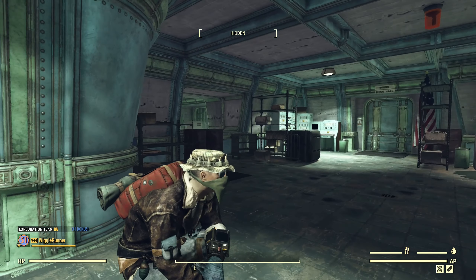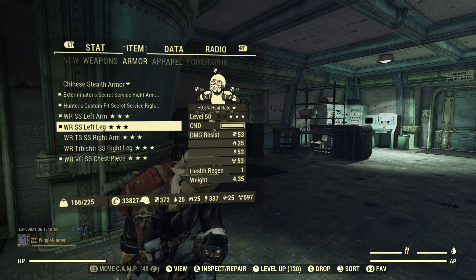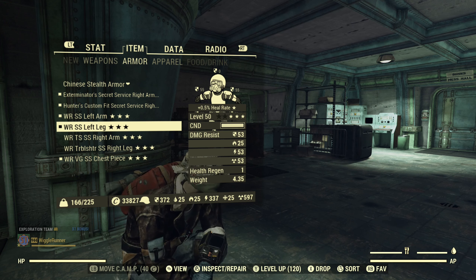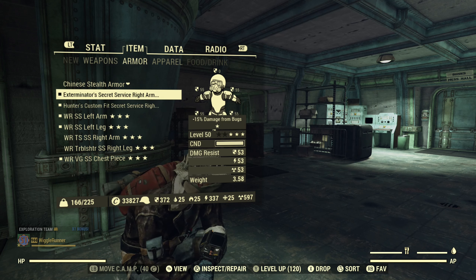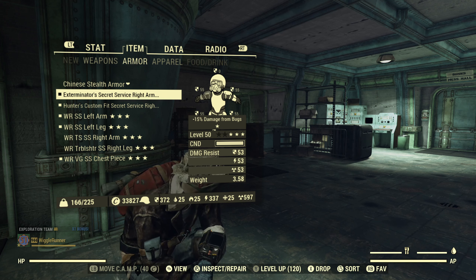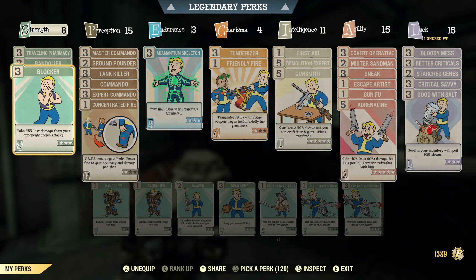I'm in a silo. My character is wearing just a mix of secret service armor. I don't have any troubleshooter pieces — I've replaced them with pieces that won't do anything for robot damage. As far as fire resistance goes I have 25, that's from one of the armor pieces. As far as my perks go I don't have any defensive perks other than Blocker, which isn't going to do anything when it comes to energy damage.